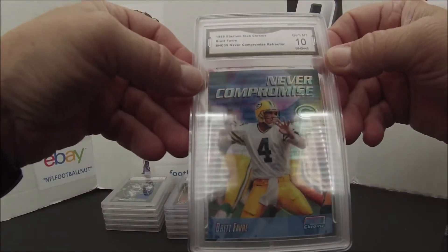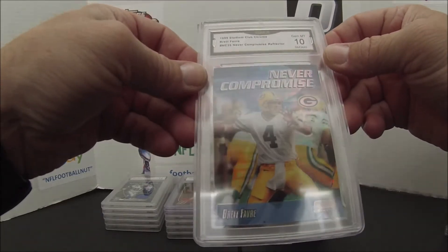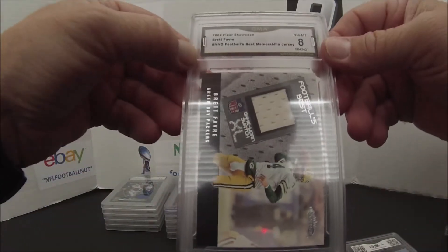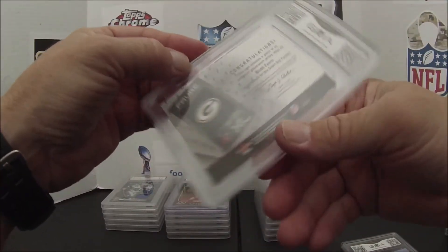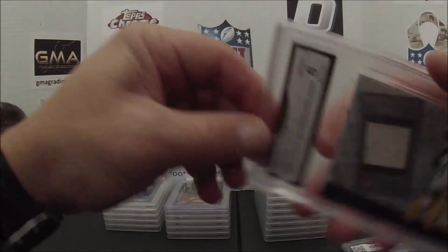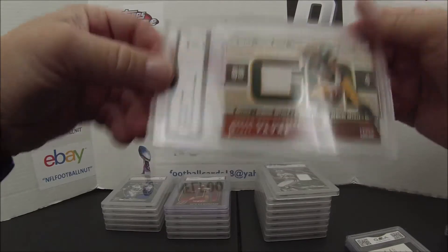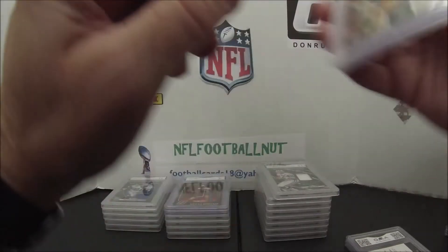Moving on to Brett Favre cards. First is a '99 Stadium Club Chrome Never Compromise Refractor — got a 10 on that one. Very nice, clean card, well taken care of. Then a 2002 Fleer Showcase Football's Best Memorabilia jersey — a little white patch, not numbered, game-worn jersey. And an '03 Genuine Article jersey card — couldn't get an 8 on that one, player worn.